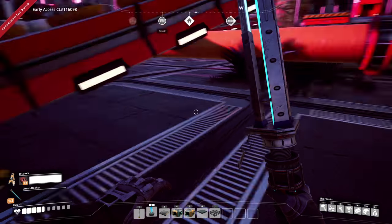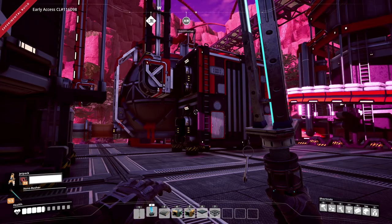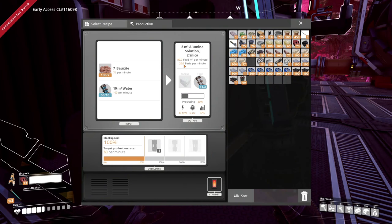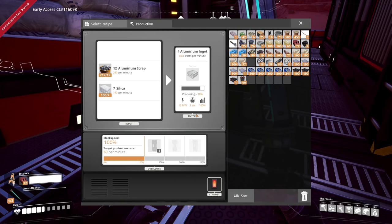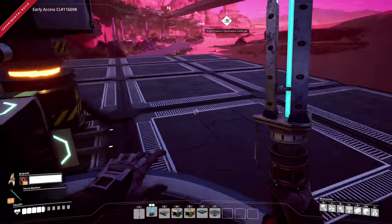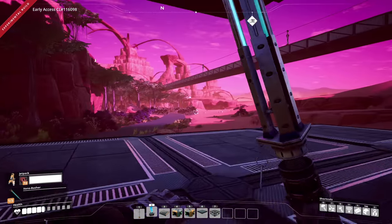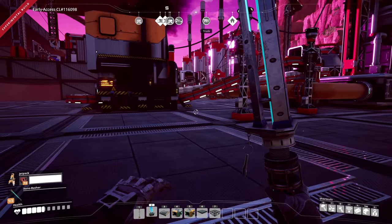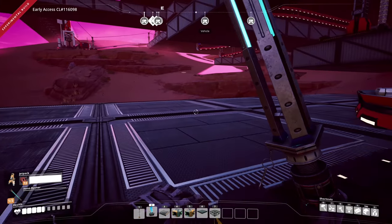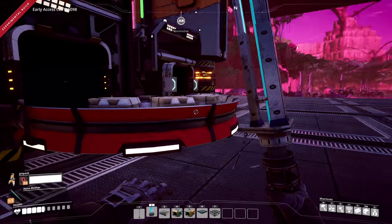We need 140 silica per minute but we're only producing 60 per minute — so we only get about 20 per minute of final aluminum ingots versus the 140 we need. We're going to have way too much scrap and not enough silica. We're definitely going to need to get into quartz mining since we haven't even started that yet. We'll need to get that set up so we can make more silica powder and come back here to make more aluminum.